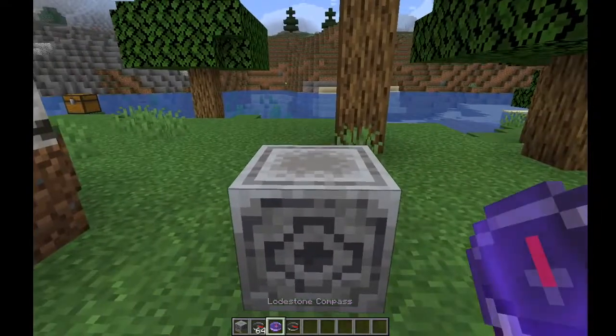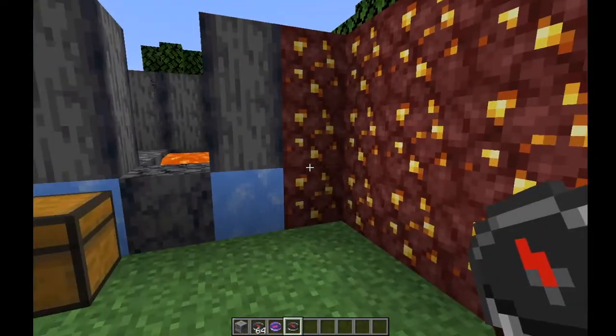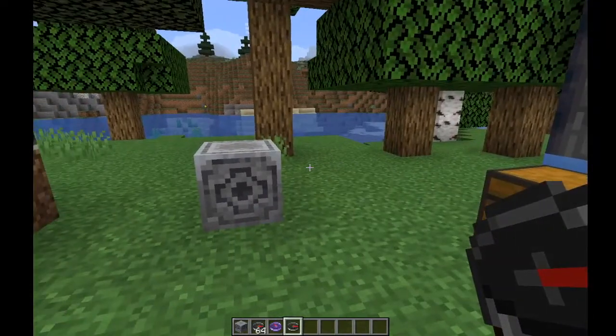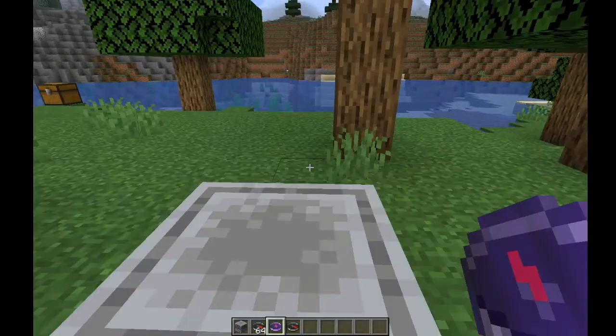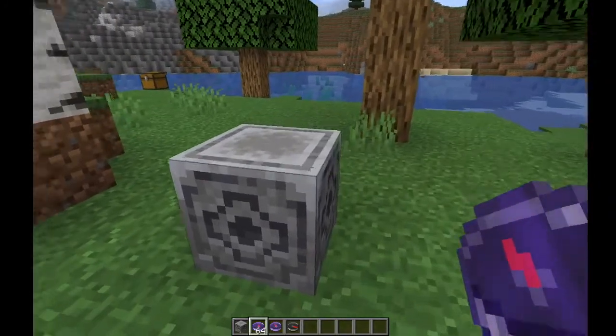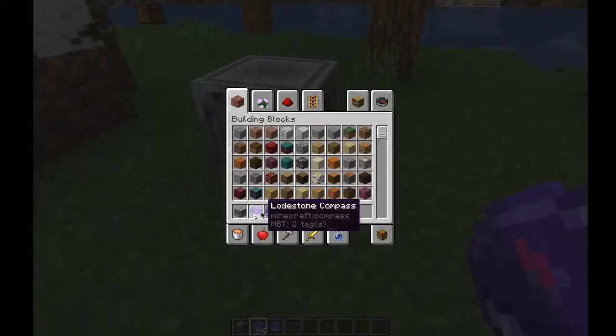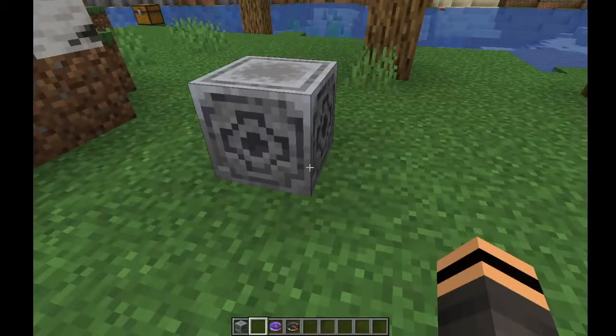Usually the compass points to the world spawn, which is over here — that stuff's for later in the video — but this compass points to the lodestone here. You can also make loads of compasses, like all pointing to the same one, so you can make a whole bunch and spread them out.